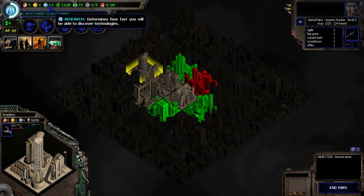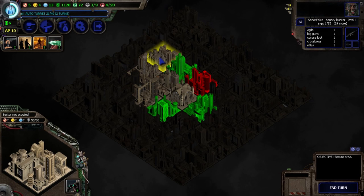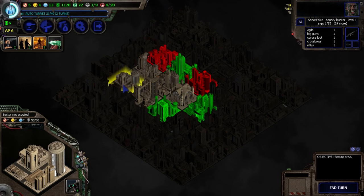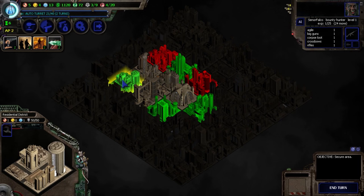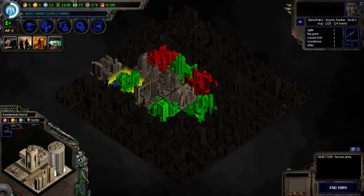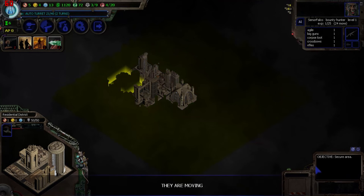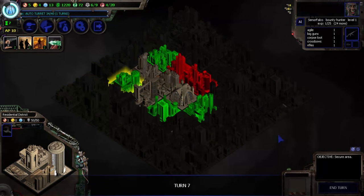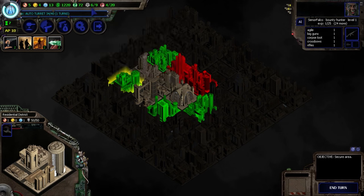Now we have a lot of research points coming in. We have two more turns until the turret is done. Let me scout the area — Production 1 and Science 1 with zombies right next to my location. In my last off-camera run I was having lots of production points but no science ones — now it's completely different. We have 2 points left. I'm so worried about getting attacked that I'm going to maintain my weapons and hold off on another stroll.